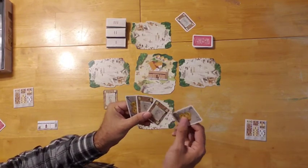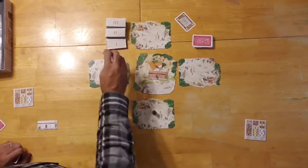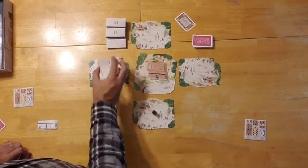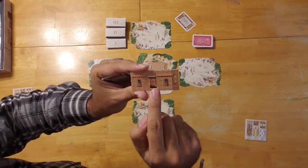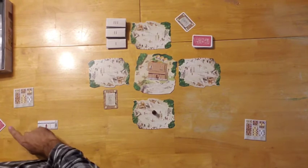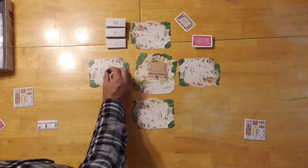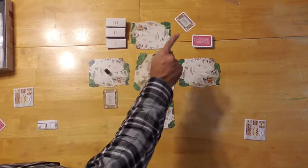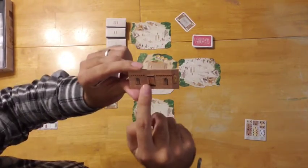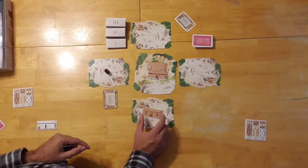Now the second player will take their turn and also decides to build. You draw the first tile from the top of the current level and place it in the center material supply, then draw the second tile. You count windows and/or doors — in this case a door and two windows, so that's three. I forgot an important rule: every time you trigger an auction, you must rotate and move the Master Builder one space clockwise. So counting three spaces from the Master Builder, that's where we place this tile.